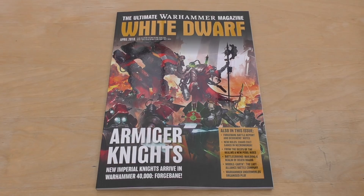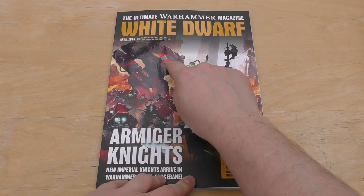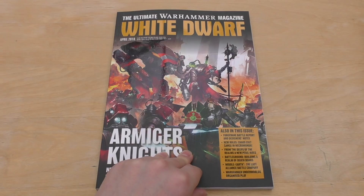So April 2018, beautiful front cover here of Forgebane. You've got a Techpriest Dominus with a Volkite weapon and you've got the new Armager Warglaive — they call it an Armager Knight on the front cover. You've got a battle report, designer notes, and new rules for Chaos Cult Gangs in Necromunda.